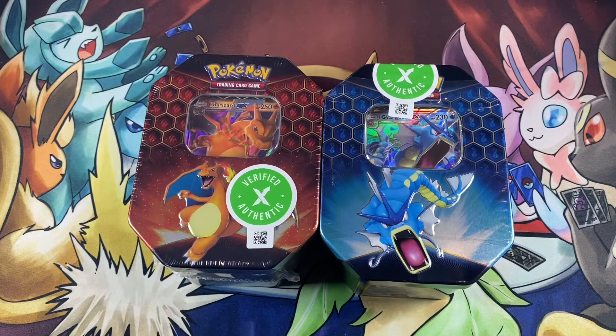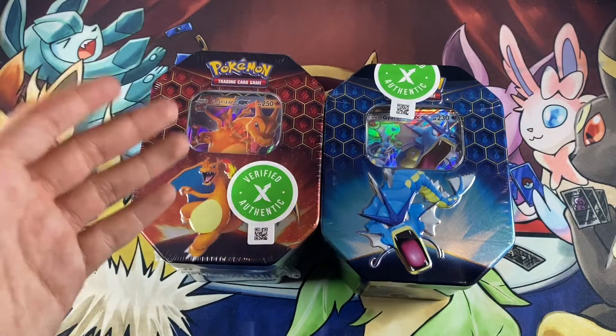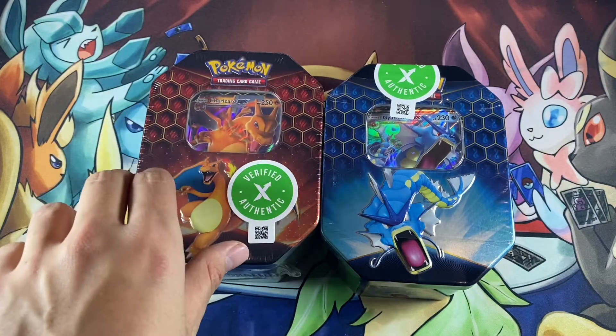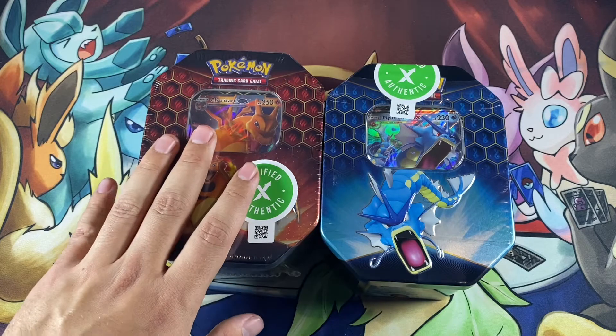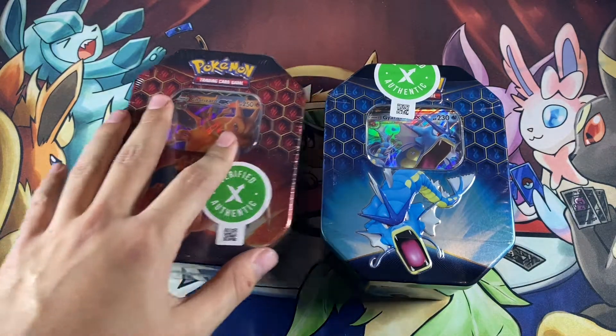What is up, YouTube? Welcome back to the channel. In this video, it's part two of our three Hidden Fates tins — this one's going to be the Gyarados tin. Next one tomorrow is going to be the Charizard GX. Can't wait to open that one. Got a good feeling about the Charizard GX. If you didn't see the last video, go check that one out. There are just so many shiny Pokemon in this — Eevee Evolutions, Mewtwo, Reshiram, Greninja, Voltorb. There's a ton of shiny cards in this, and they're all full art shinies too. It's absolutely amazing.